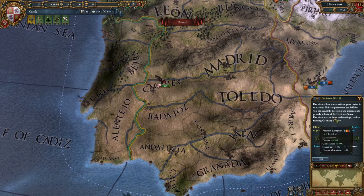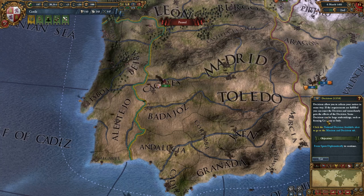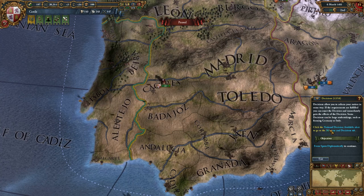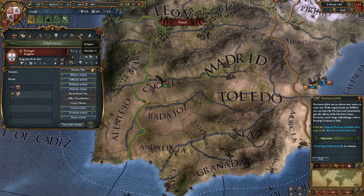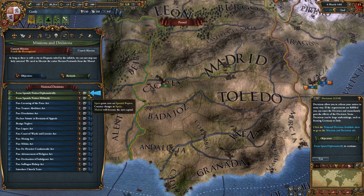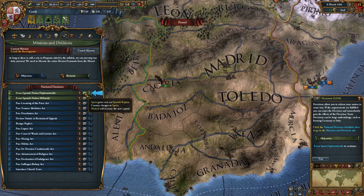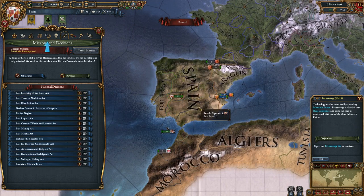Decisions allow you to reform your nation in some way. If the requirements are fulfilled, you can enact the decision and immediately gain its effects. Some decisions can be large undertakings such as forming Germany or Italy. We click the National Decisions available alert and go to the Missions and Decisions tab. Granada was just eliminated, we control everything, we have 100 legitimacy, and we're at peace — so we can form Spain. Right now we're Castile... and now we're Spain.